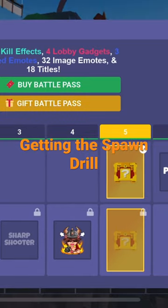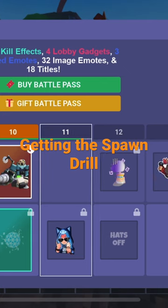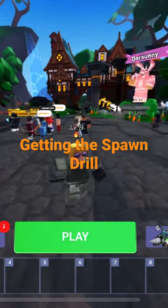You need to go up to the battle pass and check out what level you're on in the top left corner right here. It'll say whatever level — like I'm on level 11 going to 12. I earned this guy, and this guy is the drill guy and he gives you the kit.